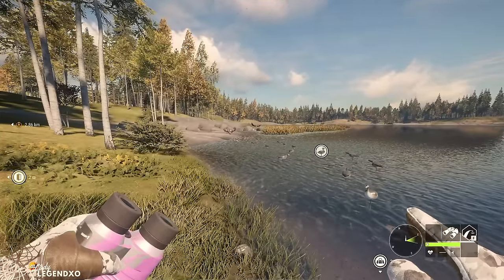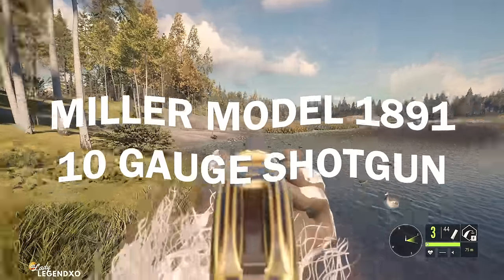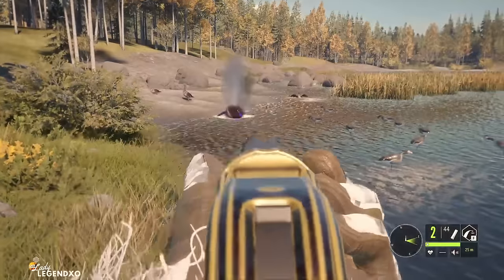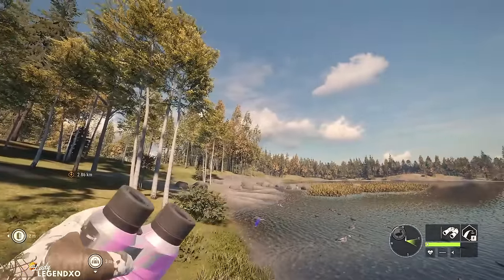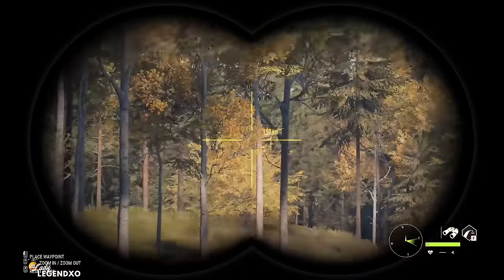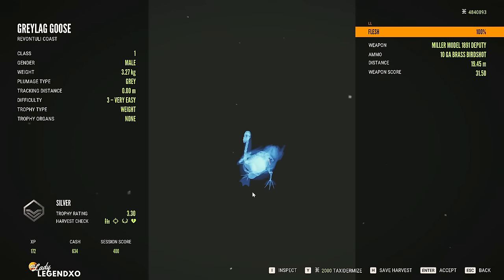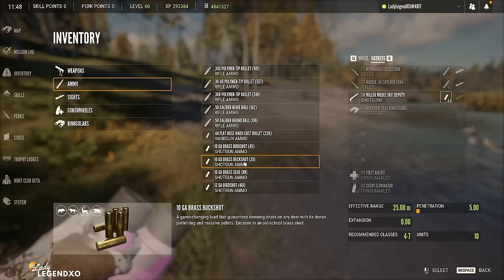The last weapon in the Smoke and Barrels pack is the Miller Model 1891 10-Gauge Lever Action Shotgun. It does not come with a scope and zeroes in at 25, 50, and 75 meters. The Miller Model 1891 has three shots and uses brass birdshot, buckshot, and slugs. Birdshot is good for class 1, buckshot for classes 4 to 7, and slugs for classes 6 to 9 — covering every class except 2 and 3.